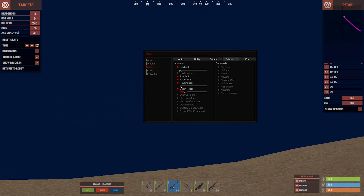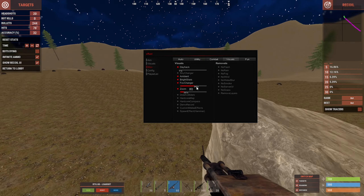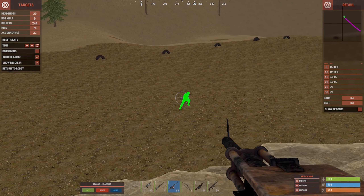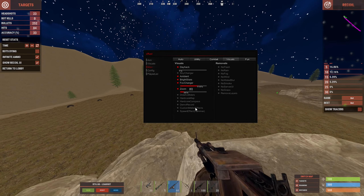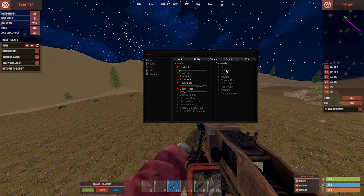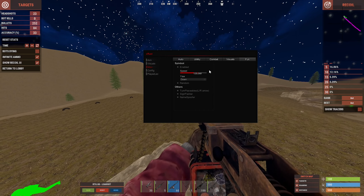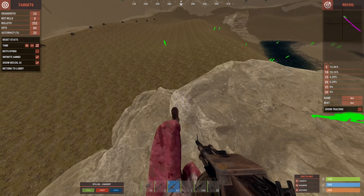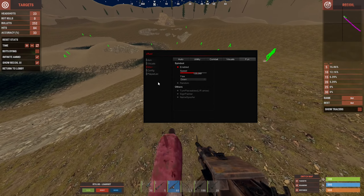FOV changer lets you change your FOV all the way up to 150, way higher than normal in-game Rust values. You also have zoom, like Optifine in Minecraft — you can just zoom in like this. You can also remove certain things from the game like fog, rain, wind, water blur, so when you're underwater you can see everything. Moving on to fun, we have spin bot — other players can see you spinning around like crazy. It's only used for raging and will get you banned very fast.